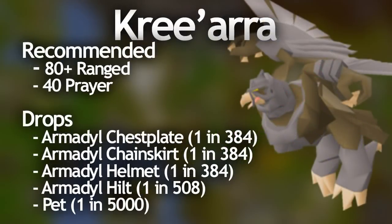Kree'arra, the Armadyl boss, is a fairly simple boss to kill but it can hit up to 71 if you aren't using Protect from Ranged — which usually happens when you're not paying attention at the start of a kill. He's pretty hard to solo but in a team he's considered one of the easier God Wars bosses, though still not easy for lower levelled players. At least 80 ranged is recommended and at least 3 people is ideal. He drops the Armadyl armour, the Armadyl Hilt, and the pet at 1 in 5000.